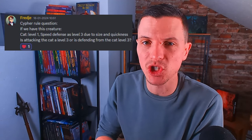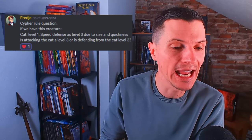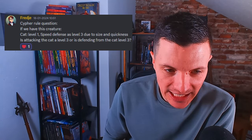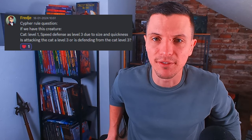The first question comes from a long-time supporter of the channel and personal friend, Frederick. He asked this in my Discord: 'Cipher system rule question — if we have a cat of level 1, with a speed defense as level 3 due to size and quickness, does that mean attacking the cat is a level 3 action, or is defending from the cat a level 3 action?' Now the answer is pretty simple, but it actually spawned an entire conversation. One of the weaknesses of the cipher system, in my opinion, is monster stat blocks.